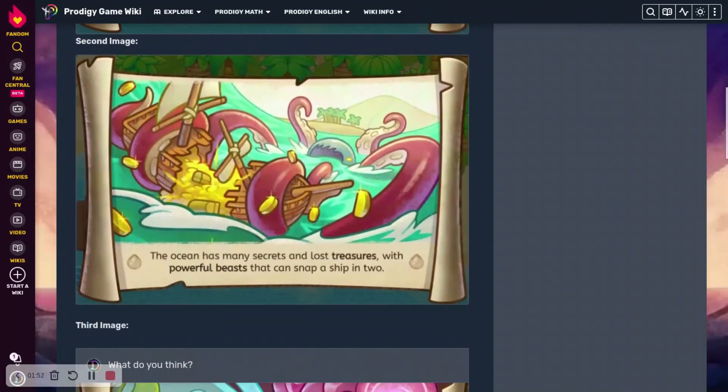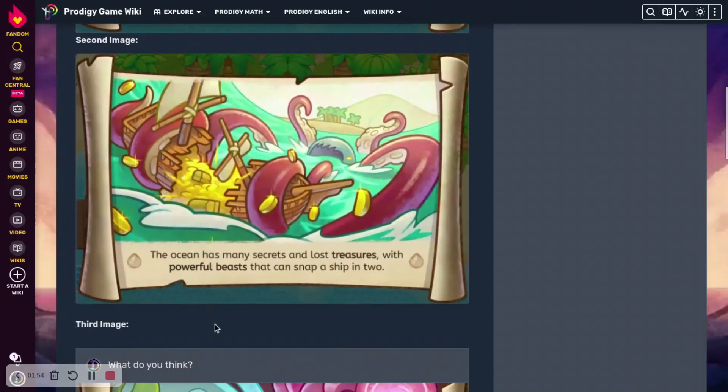Then we go down here and it says the ocean has put many secrets and lost treasures, with a powerful beast that can snap a ship in two. This one looks super cool as well. We have gold right here in the ship, and we have the old one — or at least I'm pretty sure that's what it's called — attacking the ship. The art looks super cool.